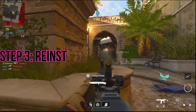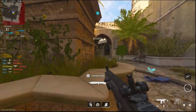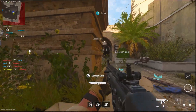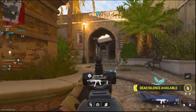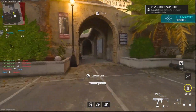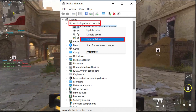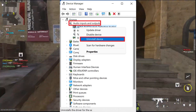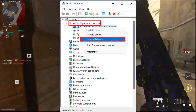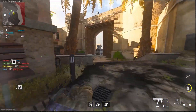Step 3: reinstall audio drivers — PC only. For PC players, corrupted audio drivers can sometimes cause irregular and broken in-game audio. Reinstalling the drivers can help resolve this issue. Open Device Manager, then open Sound, Video and Game Controllers. Right-click on your audio device and select Properties. Go to the Drivers tab and click Uninstall. Reboot your PC, and the audio driver will be reinstalled automatically.